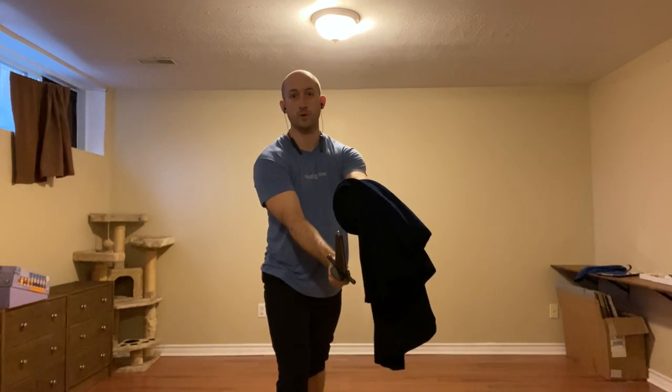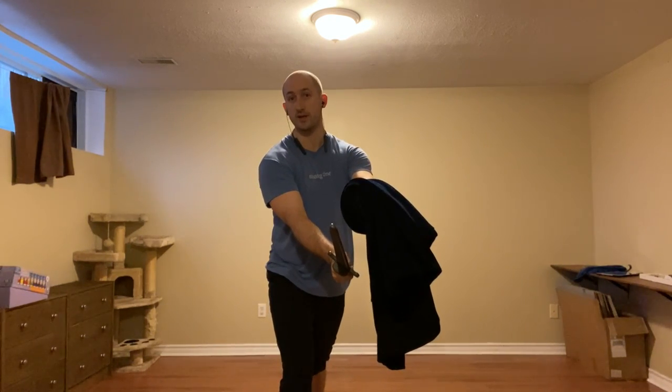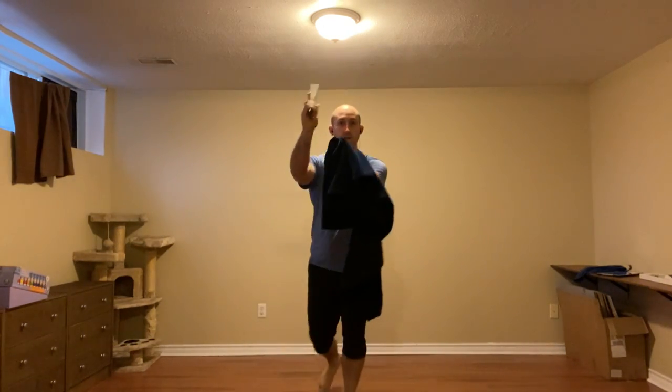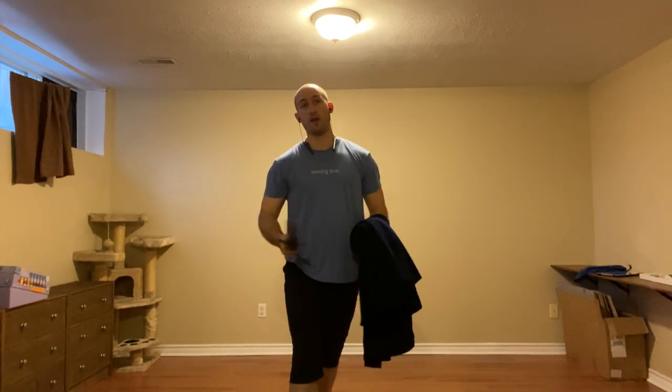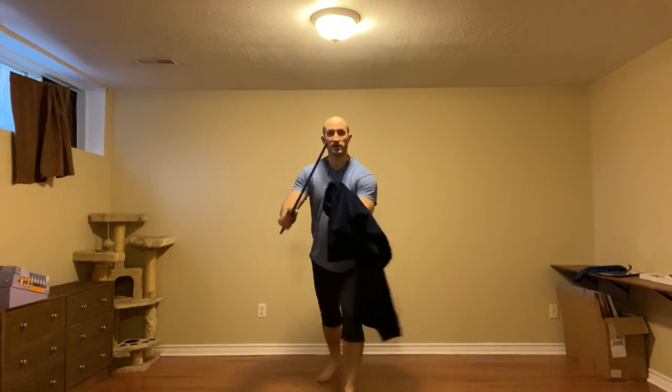First off, we have a provocation we've already seen in both Sora and Sword and Dagger, where we clear the sword and simply step forward, ending up in Iron Gate. So I'm hitting the sword once with the False Edge and a second time with the True Edge. If they don't move, that will be hitting them. If they do move, which is kind of the intent, I'll be in a good spot to continue my forward momentum.